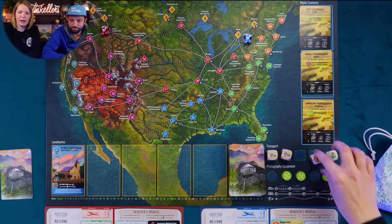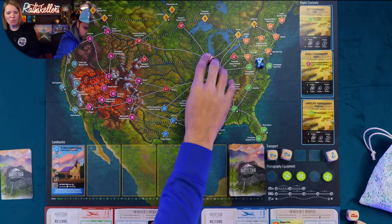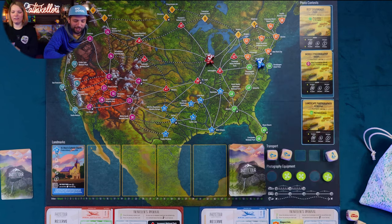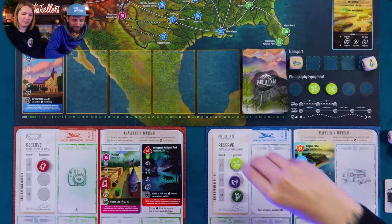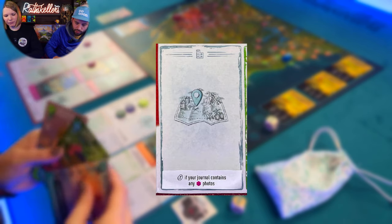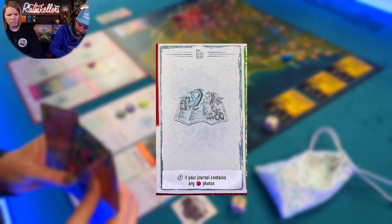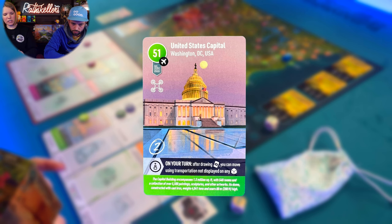I'm going to snap a photo of Las Vegas, Nevada — that photo would be very interesting, nothing illegal going on there. This card has an endgame scoring condition: you get three points if your journal contains any pink photos. I'm going to take a picture in Washington and place it down with a little equipment. And that's my turn. I'm going to take St. Mary's Catholic Church. We need a refresh — let's see what we get.